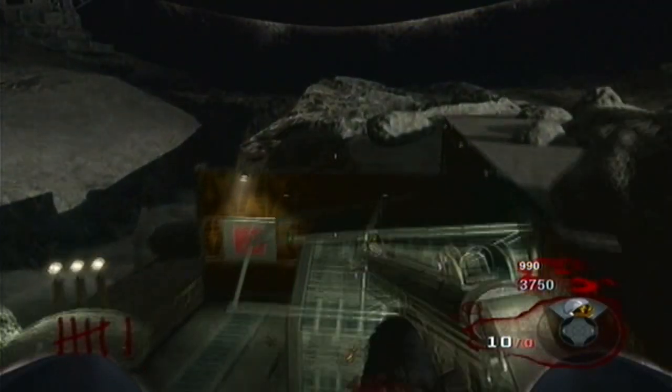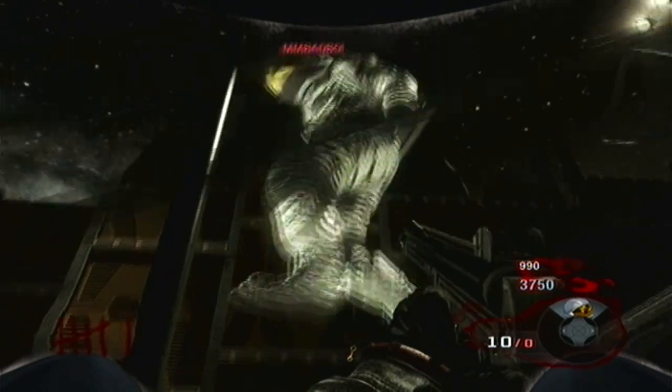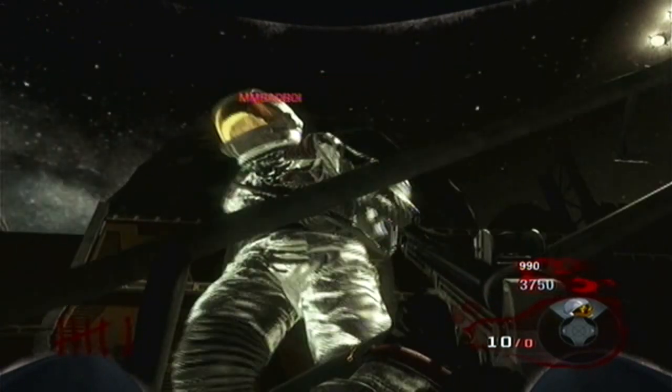Okay guys, this is me, Esther Wilkosielty. Today we got a new glitch on the map Moon. It's how to get under the other staircase with the astronaut.